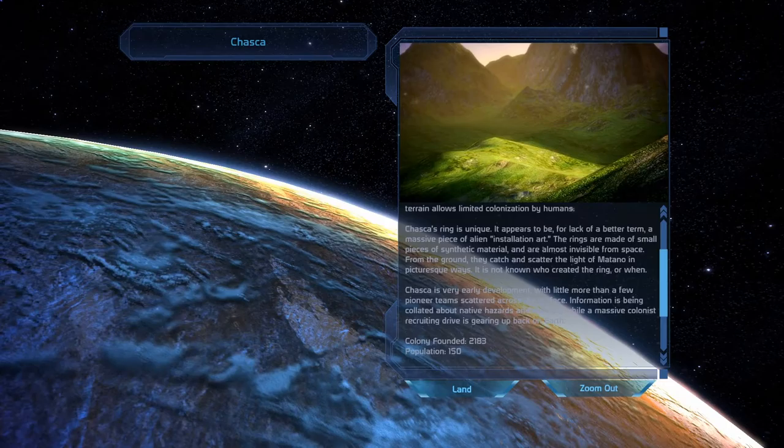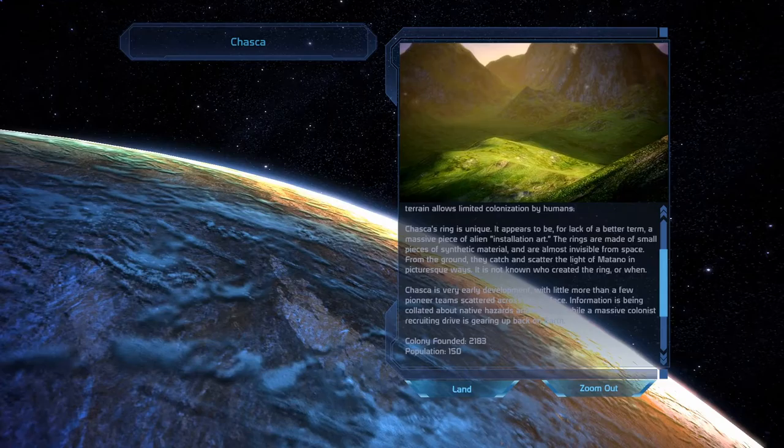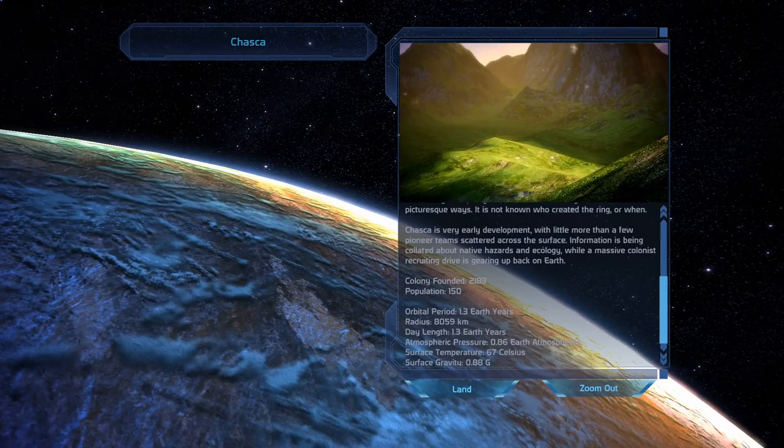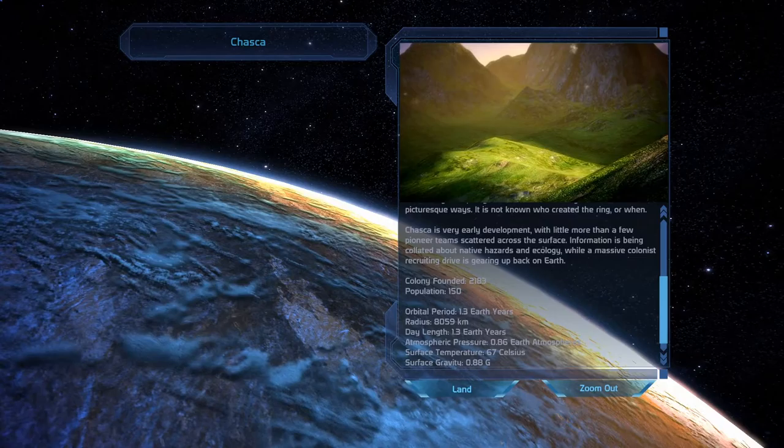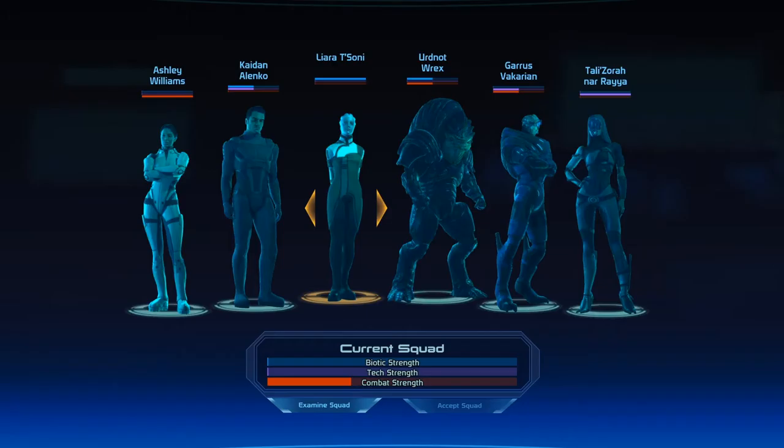Chaska's ring is unique — it appears to be, for lack of a better term, a massive piece of alien installation art. These rings are made of small pieces of synthetic material and are almost invisible from space. From the ground, they catch and scatter the light of Metano in picturesque ways. It's not known who created the ring, or when. Chaska is in very early development, with little more than a few pioneer teams scattered across the surface. Colony founded in 3183 — that's very recently.